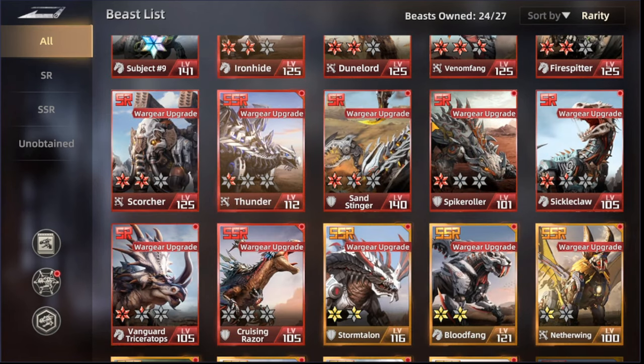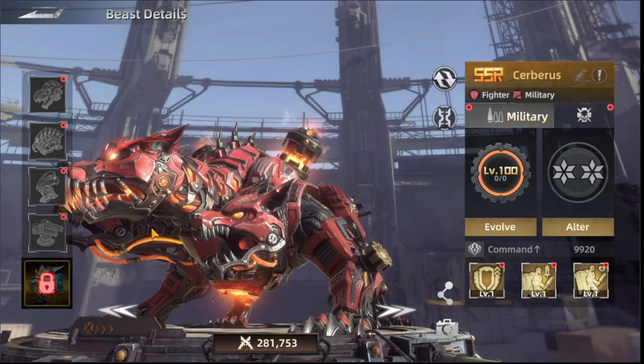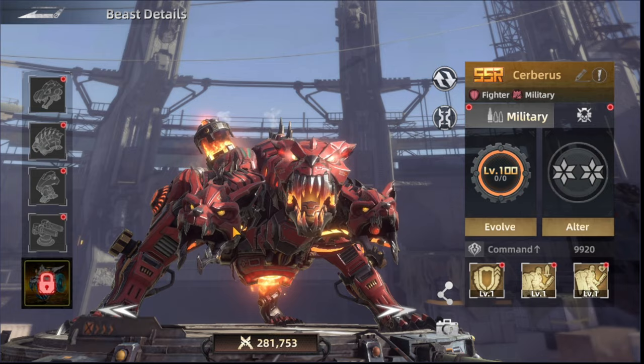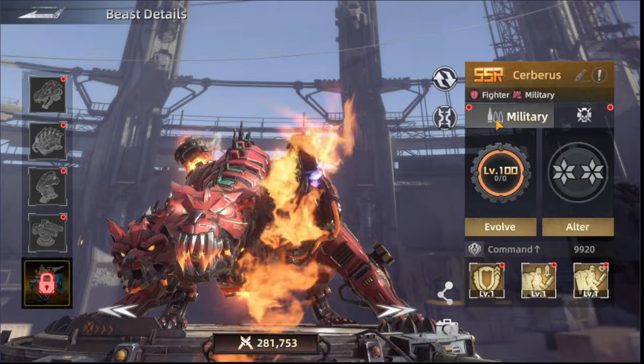Let's start with the beast that many of us love the design of, which is Cyrus — the dog with three heads. It really looks amazing, it's a really cool one. So we're starting with the skills for the military.